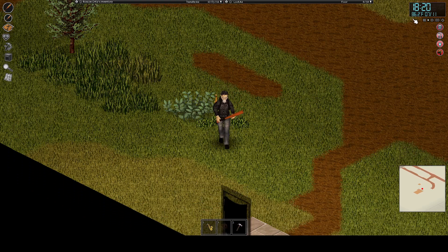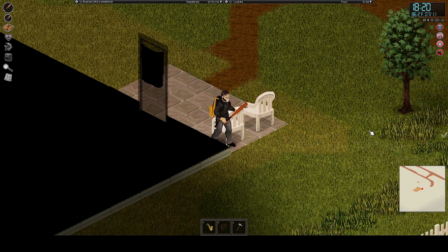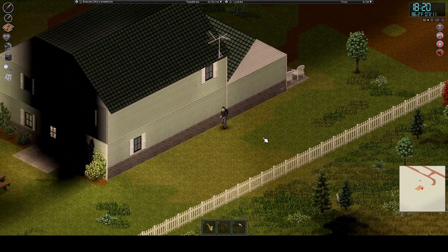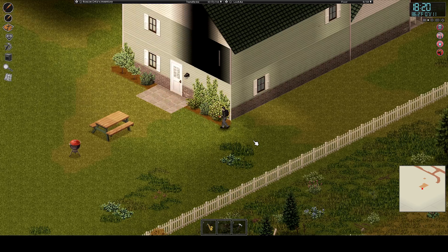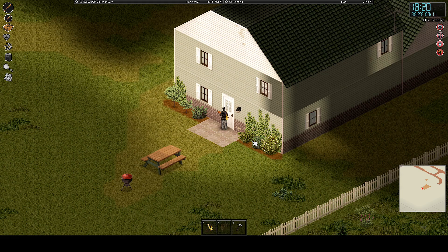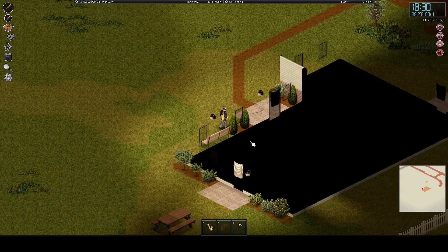I want to kill some zeds. I don't even know what time it is. How did I get in here? I don't remember. At least we have a barbecue pit. Oh, our front door — hello! Oh, we have a cute bench.